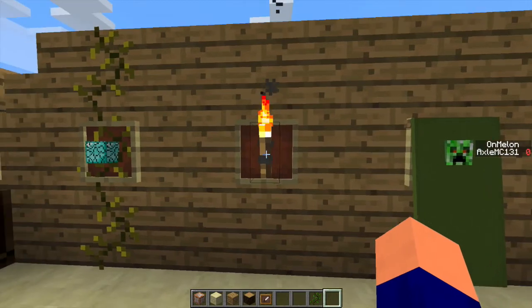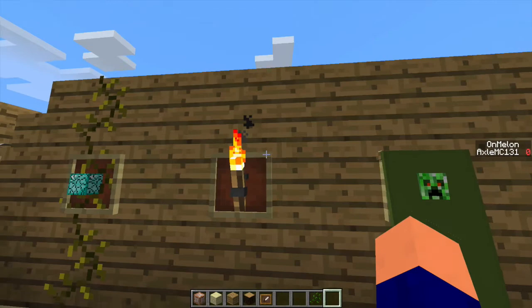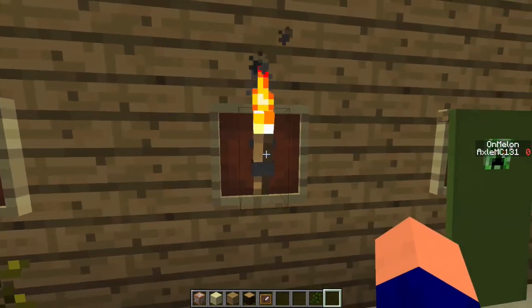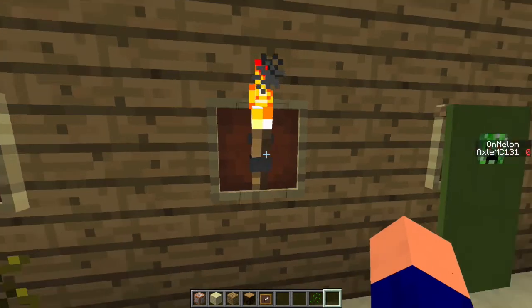Next, everyone should know that you can put torches and then an item frame with an item in it as a torch holder. My personal favourite is the upside-down anvil, which I think is actually pretty effective — actually both ways, really.